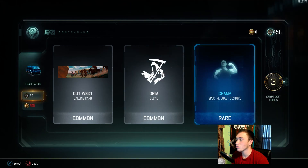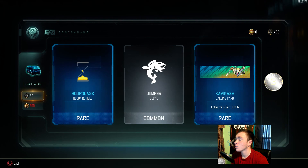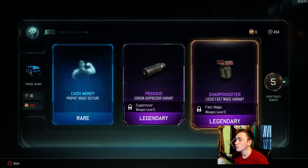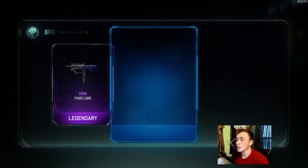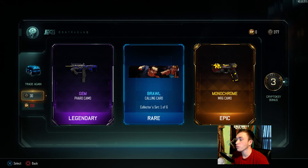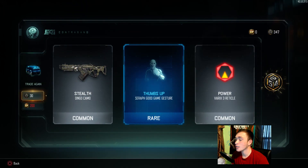That one was another bad drop. We got the Gorgon Suppressor and Locust Fast Mags — if I use the Locust again I definitely plan on running Fast Mags so that's useful. Then Gem for the Pharaoh and Monochrome for the MR6 — now that's a gun I actually like. I'll be using Monochrome on the MR6 while I try to get it gold, maybe even try to get a nuke with it.